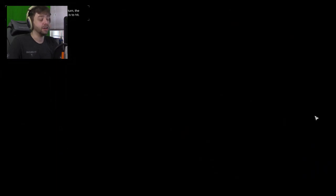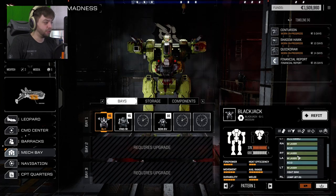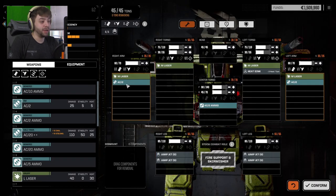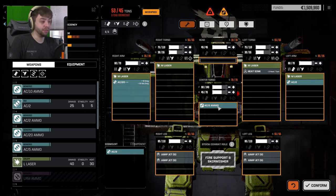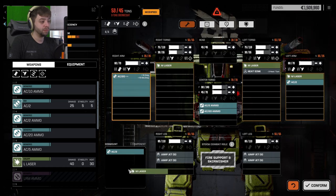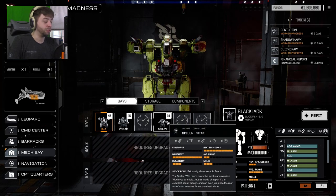I wonder if we can put the AC-20 on... no, I don't want to put it on the Spider. You have two AC-2s which are snipers — extreme range. I could replace it. Because we have medium lasers anyway, so if we knock out this and put the AC-20 in there, it's going to redistribute a bunch of stuff, unfortunately. Do we have AC-20 ammo? We do. This thing is ridiculously heavy. Maybe we'll just hold onto the AC-20 for now.